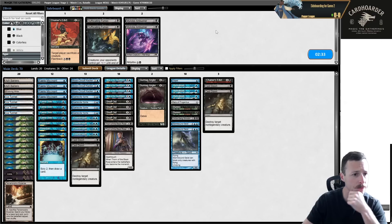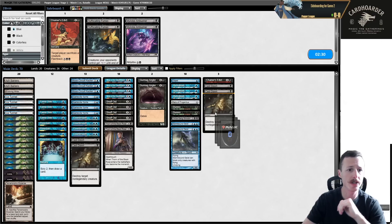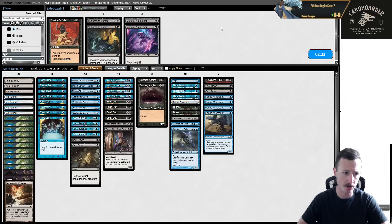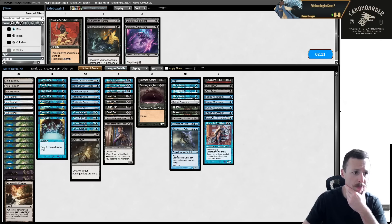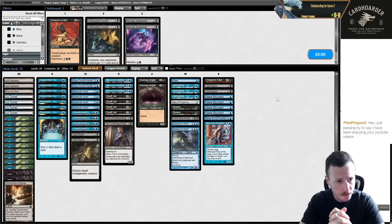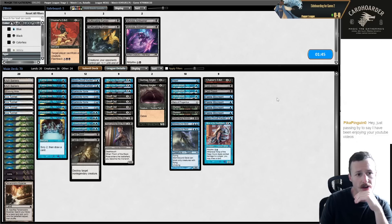We can probably board out all the Miscreants because they're going to have a lot of removal, and the game slows down a lot post-board. We're siding out a lot of creatures as well as a Ninjutsu creature. We can side out some ninjas, maybe one Faerie Seer, maybe one more removal spell. I can cut one Snuff Out but I'm already down to six removal spells.